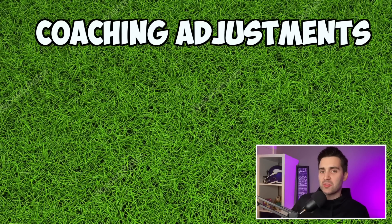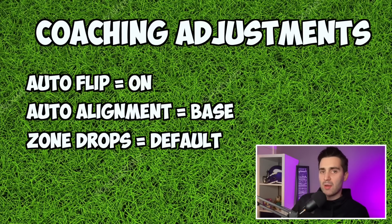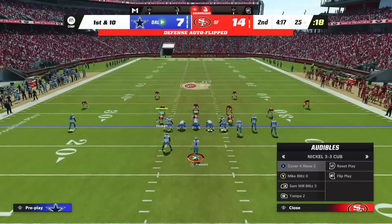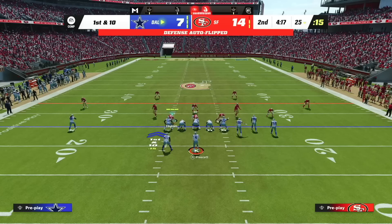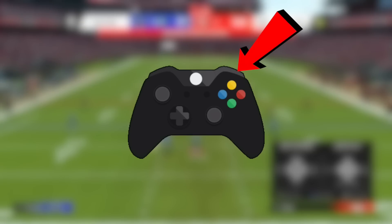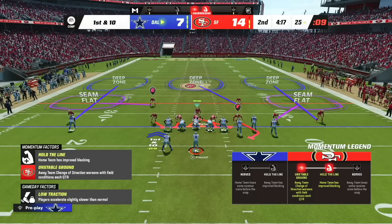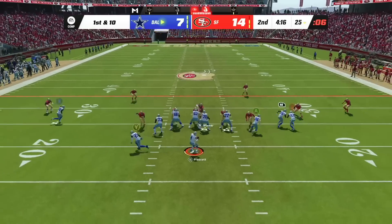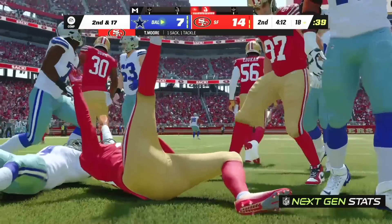For this play, we're going to want to make sure our coaching adjustments have auto flip on, our auto alignment set to base, and our zone drops and zone coverage both set to default. We're going to break the huddle from any play in Nickel 3-3 and quickly audible to Sam Wilblitz 3 in Nickel 3-3 Cub. From here, we're going to pinch our defense by hitting RB on Xbox, R1 on PlayStation, and down on the left stick. We'll then blitz our user and stand directly behind our nose tackle. Look for one of our edge rushers to come in completely untouched whenever our opponent sends five receivers out on routes.